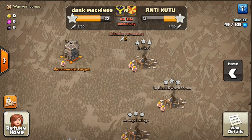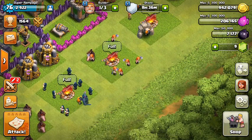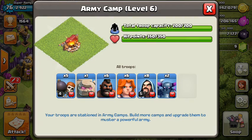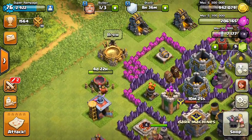We're doing a war right now and we are killing them - 22 to 12. I'm gonna attack, and what I'm attacking with is five wall breakers, one golem, six hog riders, six valkyries, eight wizards, and two PEKKAs.